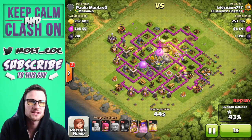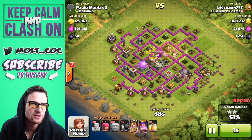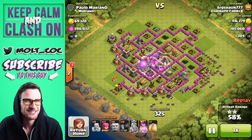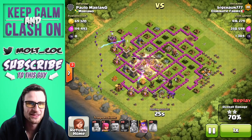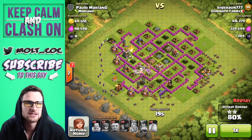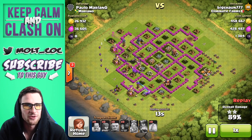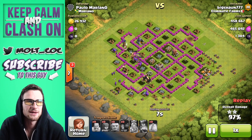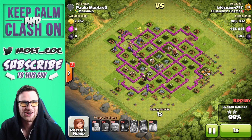His max level giants are working their way around going to town on this base. Paolo Mariano from the Mariano clan — if you're a sub you just can't handle it, because Big Sean just wrecked you. He's got his tier-one troops on the outside with archers and barbarians already getting over 400,000 gold and over 400,000 elixir. There's only one defense left and all the loot is about to be gone — look at that gold mine, 26,000.